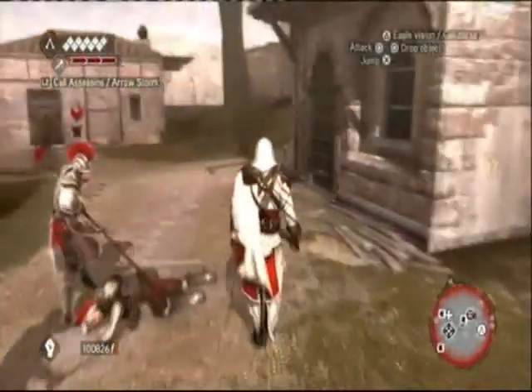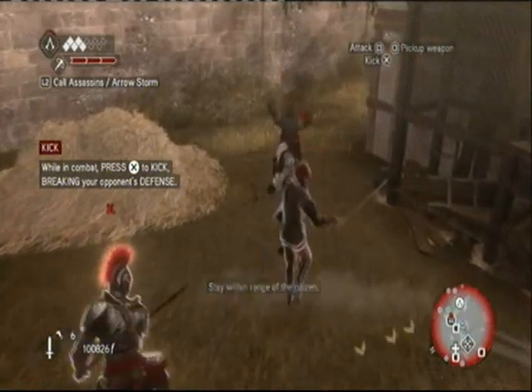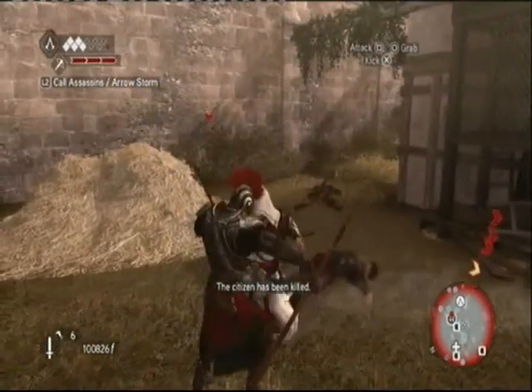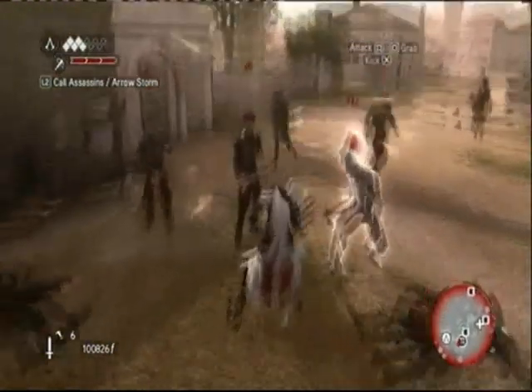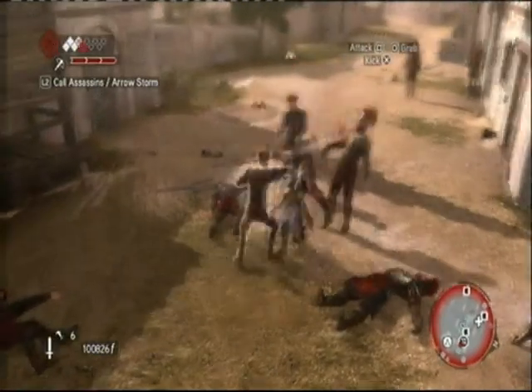When in battle, the best way to take down a bunch of enemies is by getting a kill streak going. Do this by either attacking one opponent consecutively or countering their blow. Then just keep pressing the attack button whilst targeting new enemies and he'll eliminate them one by one. If you're hit during this, it will stop the kill streak altogether, so try and target those who pose more of an imminent threat to you.